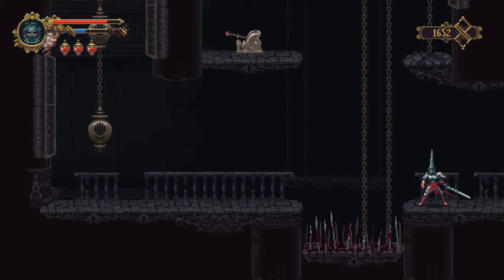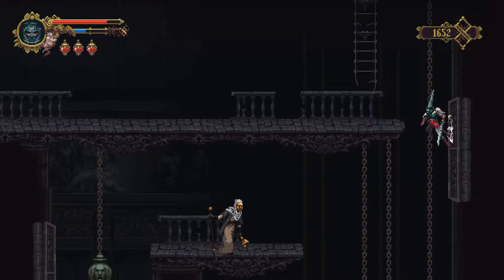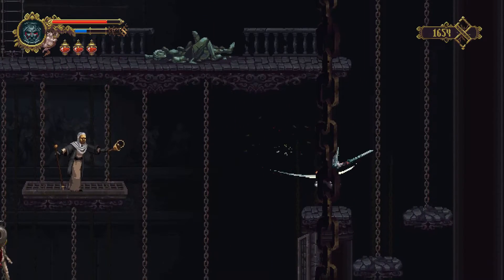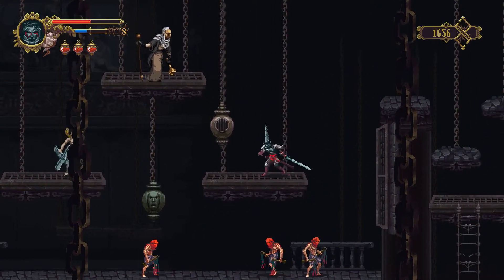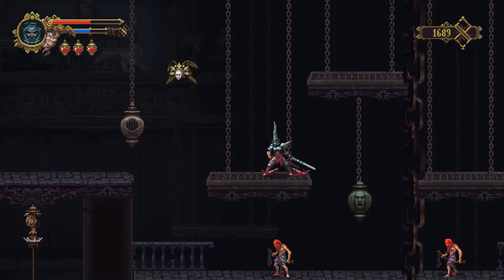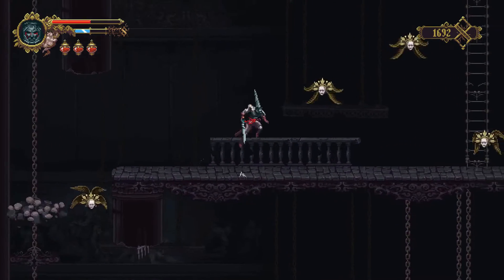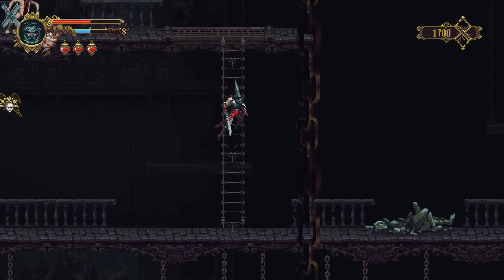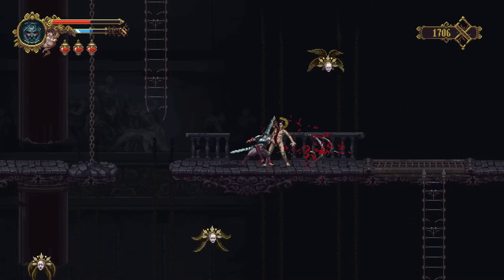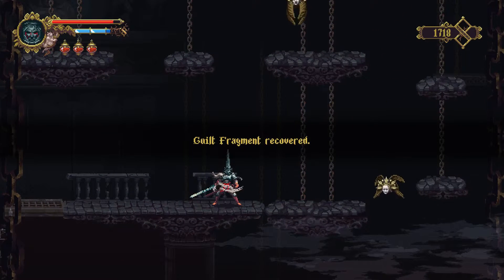The shortcuts give us a nice quick journey back up there. We don't need to go to the fountain again, we just need to go up here. Nice catch! Got myself into trouble doing that - that was a little dicey. Alright, so here is our accumulation of guilt - let's get some of that back.